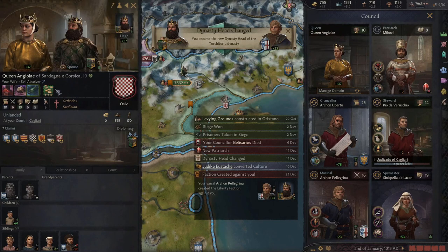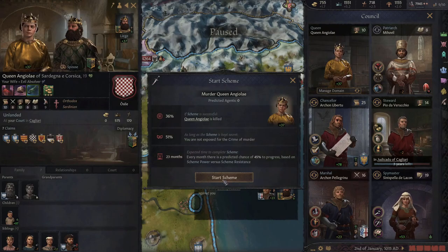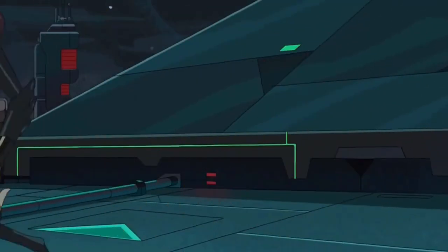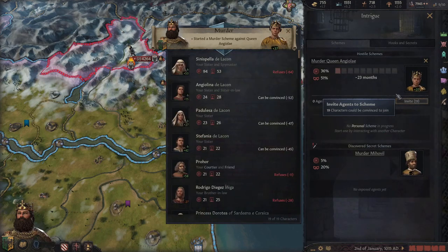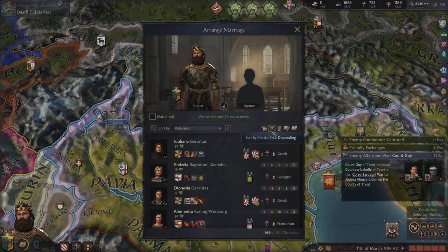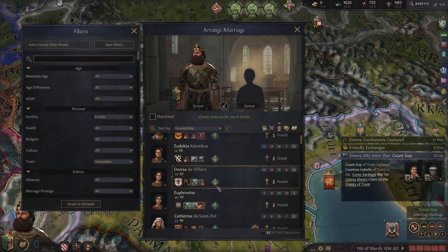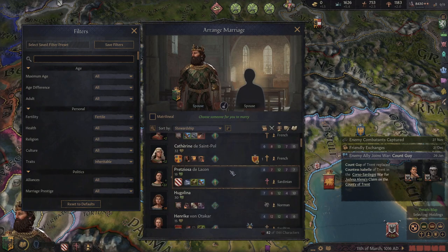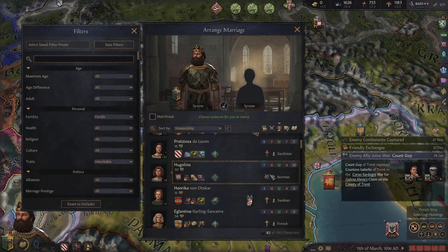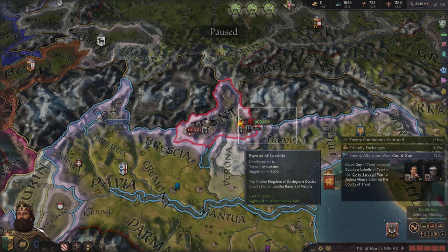Look at our wife — she's actually terrible. Did I choose this lady? Let's go ahead and just get rid of her. Here I go killing again. 36% chance, no big deal. We'll bribe some people. My sister-in-law should do the trick. A little while later — time to find a new wife. Let's grab somebody with inheritable traits and high stewardship. This lady is robust, she's got 12 stewardship — not a bad shout. Let's go ahead and pick her. Maybe we can have another son that's not half bad.